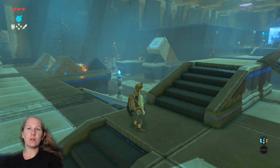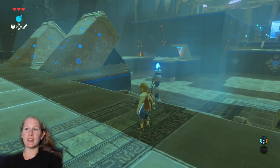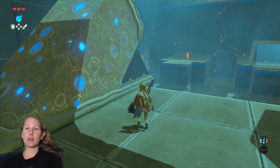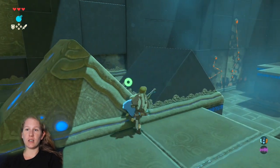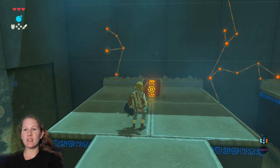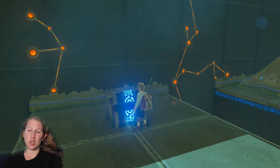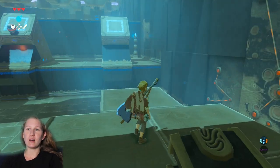We see this ball rolling around — you do not have to get that ball. Do not think you've got to try and get it; it's just an example of what needs to be done in this area. We're going to come over to the far left, climb up in here, and let the platform chunk us over to get to this chest — because who doesn't want to be shoved by a giant cement block through the air to a platform you hope you land on.